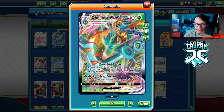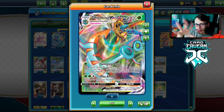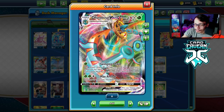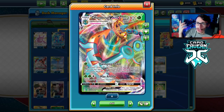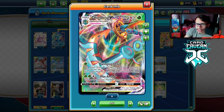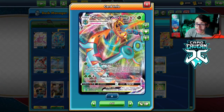Swinging Chain costs one Grass energy and can do 30 damage to one of your opponent's Pokémon. With three Grass energy on Delmise, you can snipe something for 90 damage, which is really cool — you can set up Pokémon to be KO'd by Max Anchor, finish stuff off, or knock out a low HP Bench Pokémon. Max Anchor does a solid 240, and combined with Swinging Chain it lets you hit numbers on VMaxes, which is really nice.